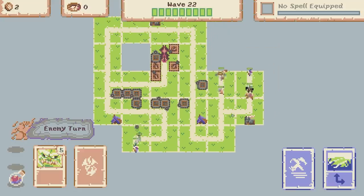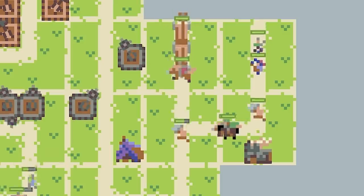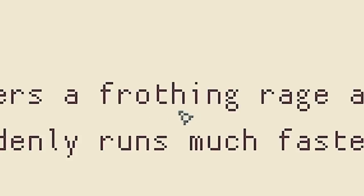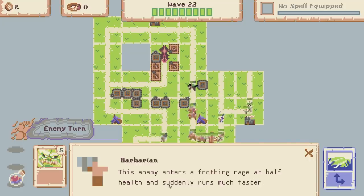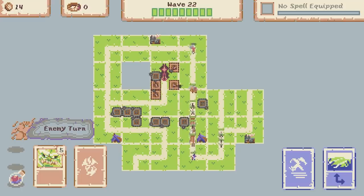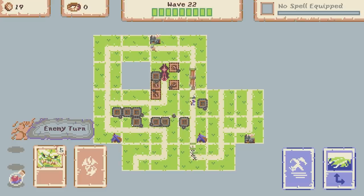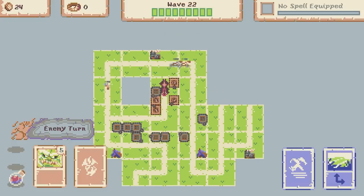I'm probably going to shove this maybe down there and then perhaps bring this road down that way. End of turn - any new enemies? Yeah, the barbarian! This enemy enters a frothing rage at half health and suddenly runs much faster. When he gets health down - there he goes, he's red, he's off! Look how fast he is. He outran everyone but he ran into my orc towers. Otherwise we've just got some catapults and another barbarian.